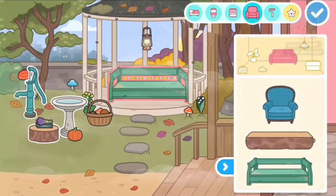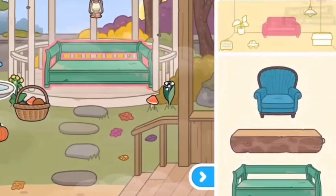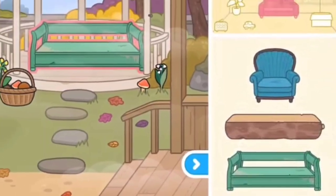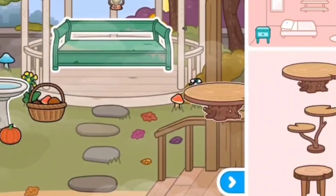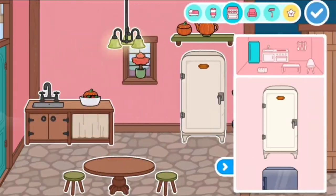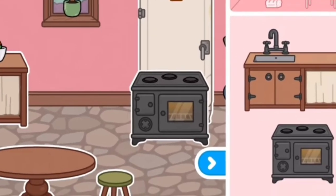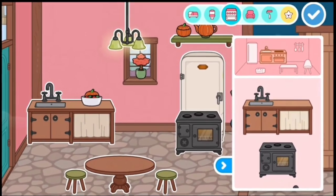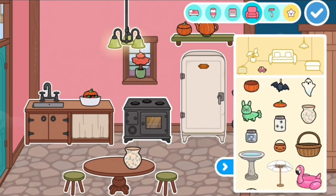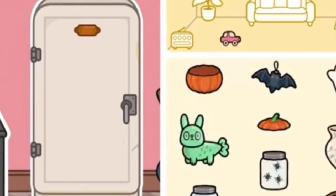This is the designing part of the trailer, which shows the new added items in the Home Designer tool. We have a new chair, two new benches, and two new tables. We also have a new white fridge, a new kitchen and cooking area, and more new items — a pumpkin bowl and its cover.